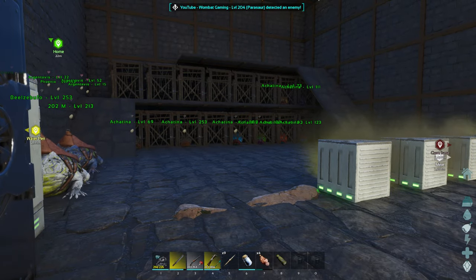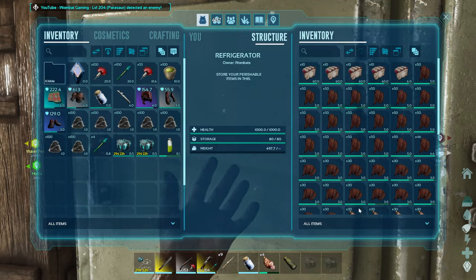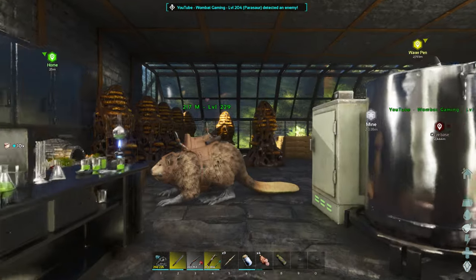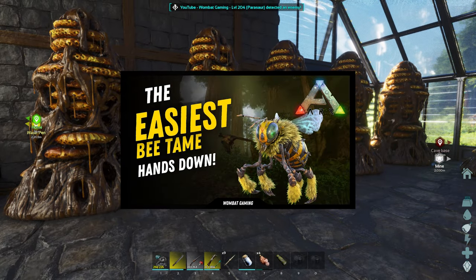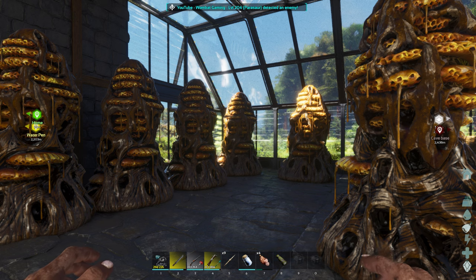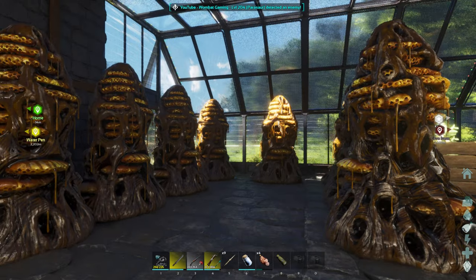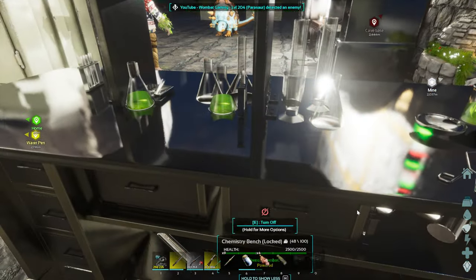To tame these guys they've got a pretty sweet tooth, so you're going to need sweet vegetable cake. I've got some in here. Now for the sweet vegetable cake you do need honey. If you don't have hives, I've got a video that shows you the easiest way of getting beehives — no one's been able to show me an easier way. It's basically on the island in both the old and new version of ARK. It's the simplest way of getting bees for sure. As you can see I didn't have to break any hives open to get all these. So make sure you get some honey because you are going to need it.